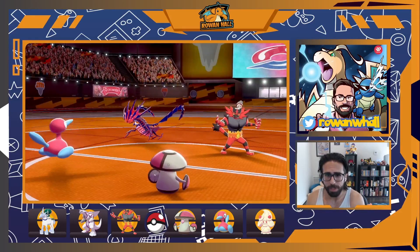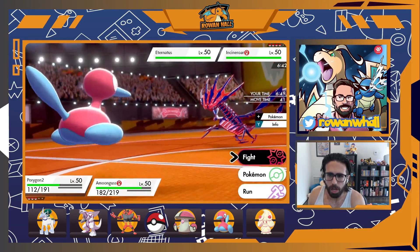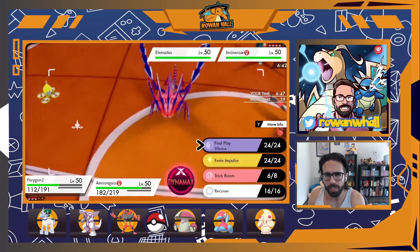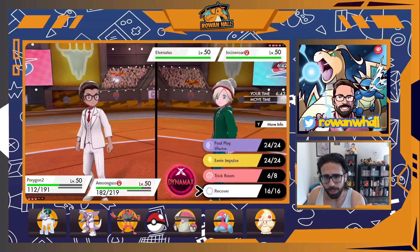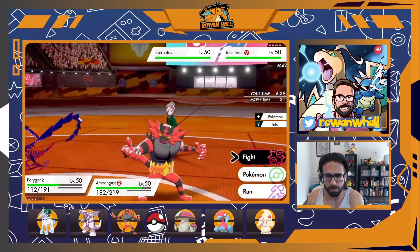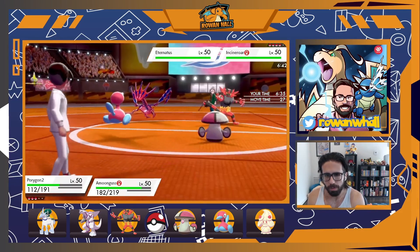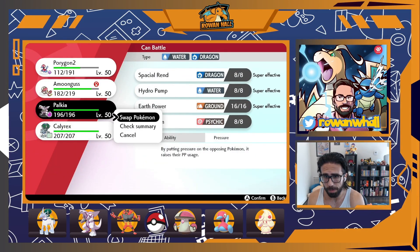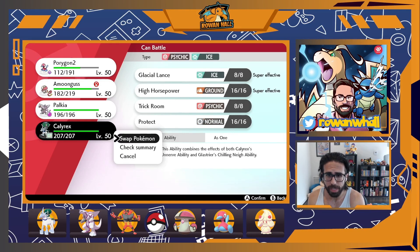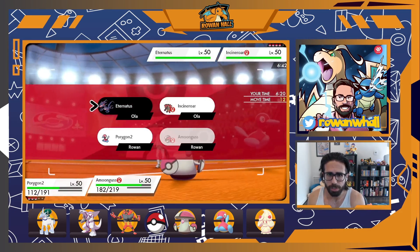We get Trick Room up and have Porygon2 and Amoonguss under it — the sash has popped, but that's still totally fine. I strongly consider Recover to have P2 at full, but ultimately it doesn't really put on offensive pressure; Foul Play is only useful in niche circumstances. Instead I decide to get Calyrex in to begin a sweep under Trick Room — Incineroar is slower than Palkia, so bringing Palkia would give them a free Parting Shot. I go for Spore into Eternatus.